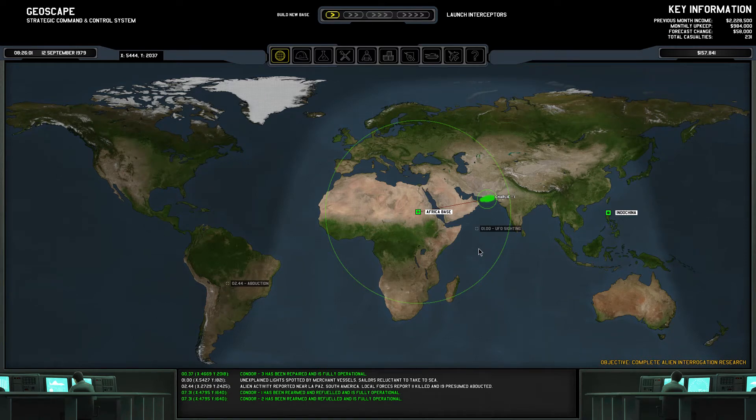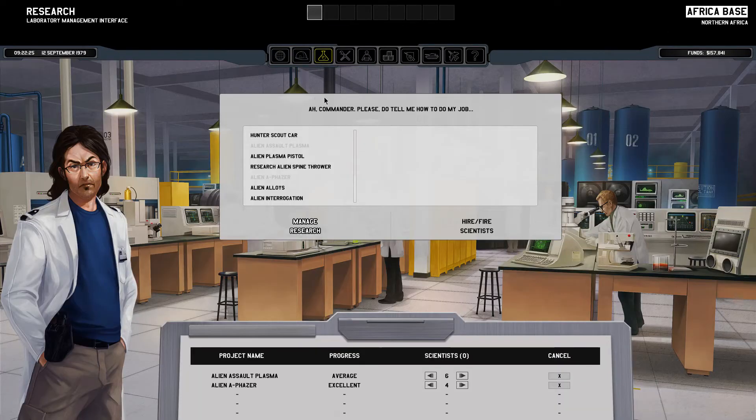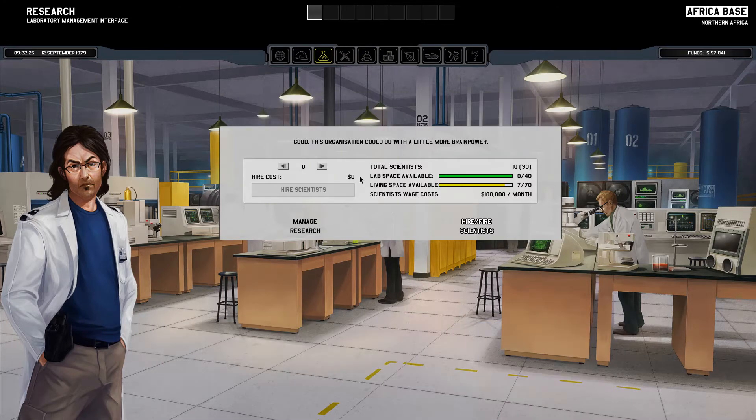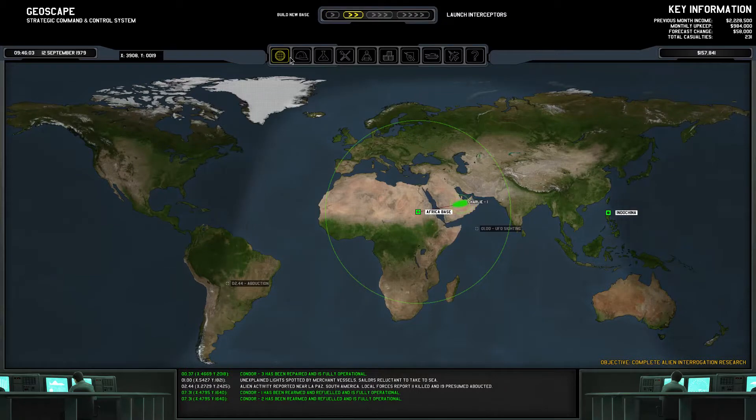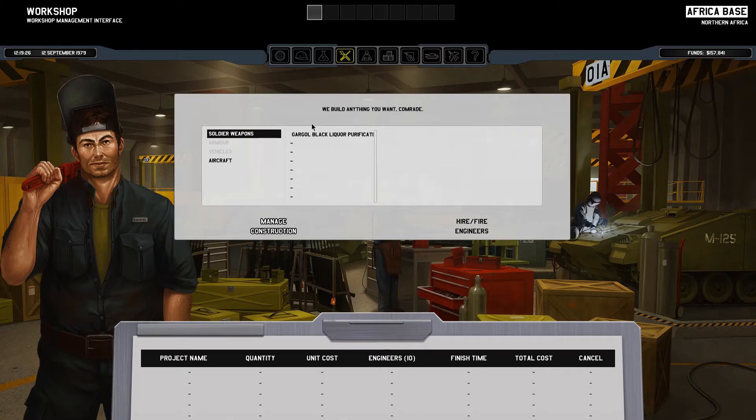Welcome back to Xenonauts XNT version 6. Last time we finished another mission and we're still researching stuff. We got some new scientists on the way. Let's see - nothing to produce, so let's produce some gargoyle stuff, quantity 4. Not sure what gargoyles are good for - if not useful, I could sell them, though not for much.